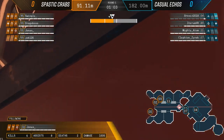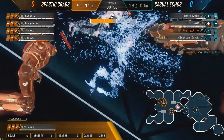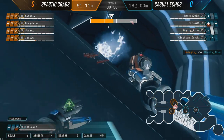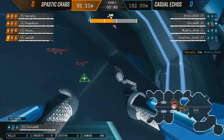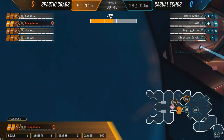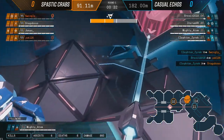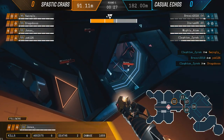The flanker has been spotted and finished off. This is a massive downside for Casual Echoes because they're going to be playing with a man disadvantage against Spastic Crabs who are taking time to push. With a man advantage, why not rush into them, maybe hit from a northern angle and try to pull off a pincer move? Clepton gets an elimination onto Drago, and the defenders of Casual Echoes, even being down a man, have been able to maintain control. The payload has almost fallen all the way back to the starting point of the second phase.